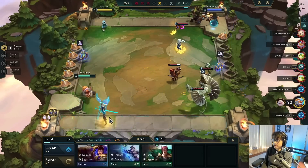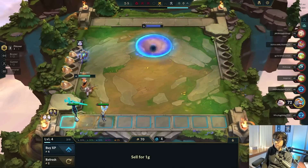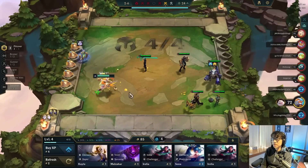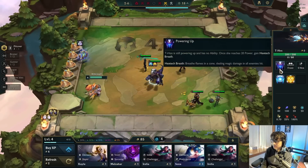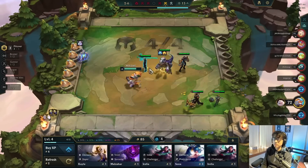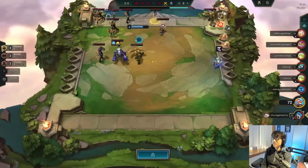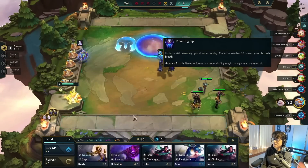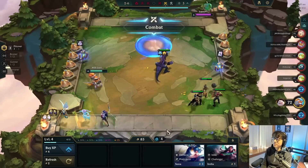We get 5 plus 7 which is 12, plus 2 — so 14 gold this turn, putting us at 84. Four losses means 14 gold income. Next turn we get 8 plus 5 which is 13, plus 2 — that's 15 gold per turn, basically an augment in gold value. And if we lose this round against neutrals we scale even more with Hedge Fund.